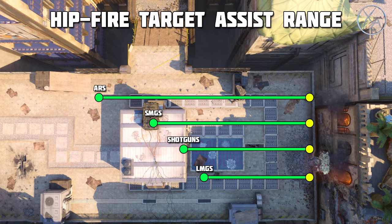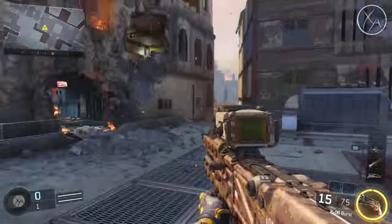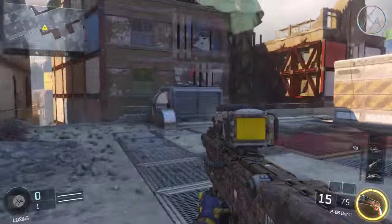Now looking at the hip fire target assist ranges: assault rifles have the longest hip fire target assist range out of all guns in the game. SMGs are next, then shotguns, and finally LMGs. LMGs don't really have much of a hip fire assist range, and I think that's intentional. I was a little surprised to see assault rifles with the farthest hip fire target assist range. I tested every single one of them. Anywhere beyond these ranges, if you aren't aiming down sight, it won't slow down your aim at all. Also, the Draken and P-06 are not on this graph because they don't get any aim assist when hip firing — so for trick shotters trying to no-scope people, target assist isn't going to help you with any sniper rifles.